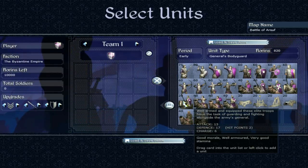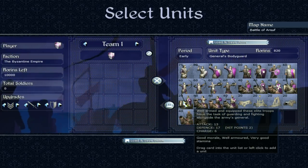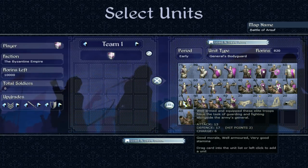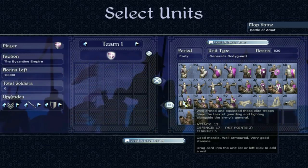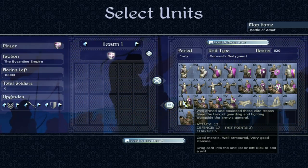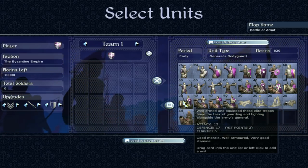General's Bodyguard, early period. Well-armed and equipped, these elite troops have the task of guarding and fighting alongside the army's general. Attack of 13, defence of 17 — solid, though not the best Bodyguard in the game. Hit points of 2, charge bonus of 6, good morale, well-armed, and very good stamina. A solid troop, as you'd expect from troops defending a general.